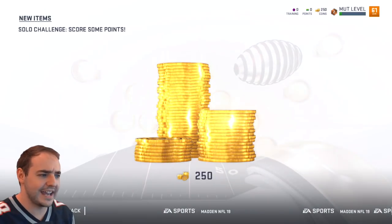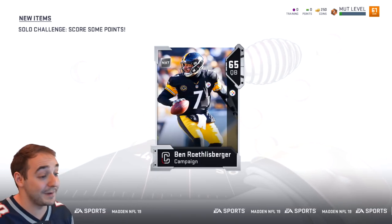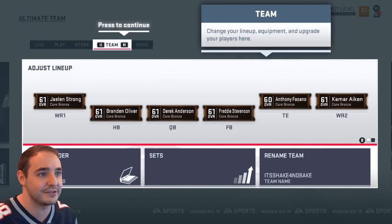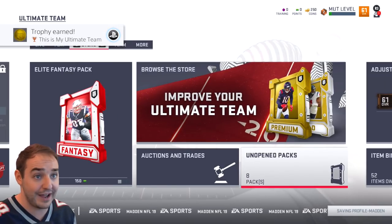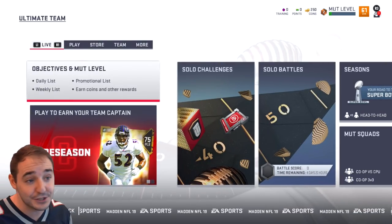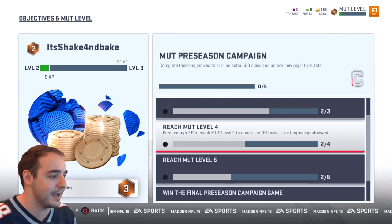We are now level two, which is kind of nice. We've unlocked the campaign solo challenges, and if you play those and do all of them, you get a ton of coins. That's what I love about Madden - you actually don't even have to spend a bunch of money on this. You guys can see the new solo challenges, the store, everything like that, where your team will be and all that kind of stuff. Not everything is unlocked because we haven't leveled up enough, but you can even watch it live on Twitch. I love the way the menu looks - everything looks so nice and clean and new.